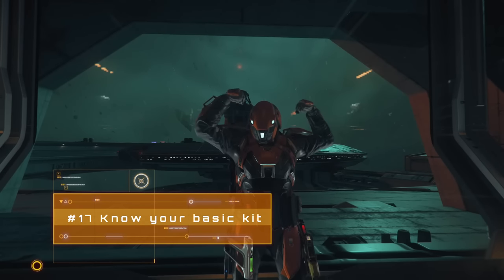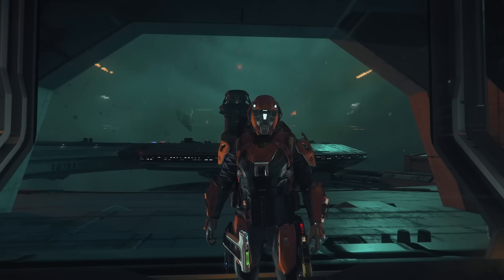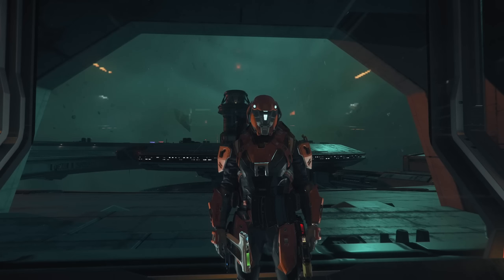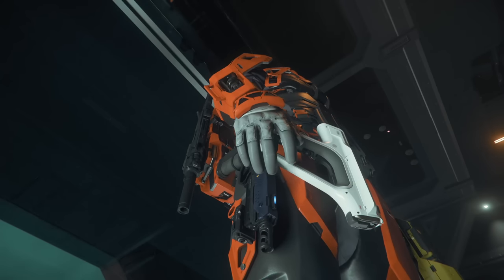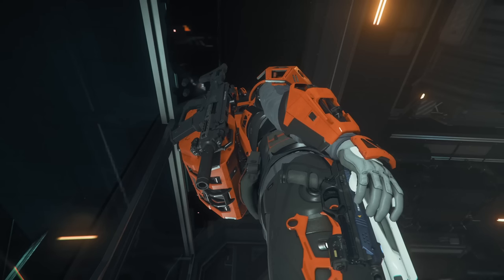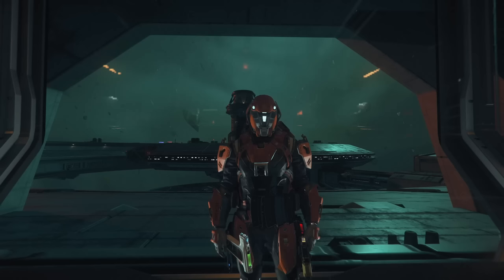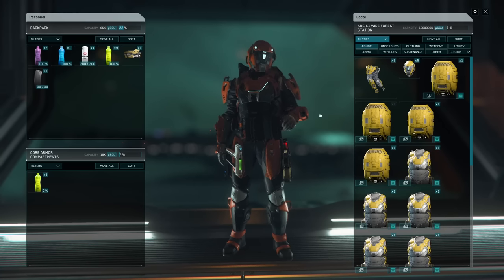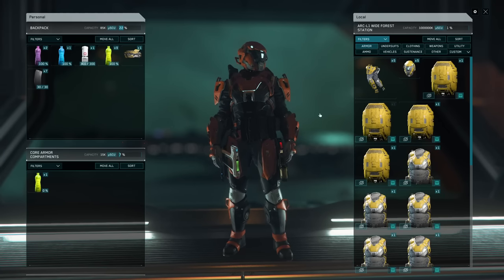Work out your basic kit and stock up on a few sets once you've got the bank balance for a little splurge. Personally I default to aerial armour, always equipped wherever I'm going since you never know when you'll need to back up a friend. I also always carry med pens, a med gun, a Pyro multi-tool with tractor beam attachment, my sidearm, and a P4 assault rifle. At most locations I base myself at, I keep 4 or 5 sets of this kit. When bad, fiery, explodey things happen — and they will — you won't want to run around all the shops rebuilding your kit. Having backup sets saves that time and effort.